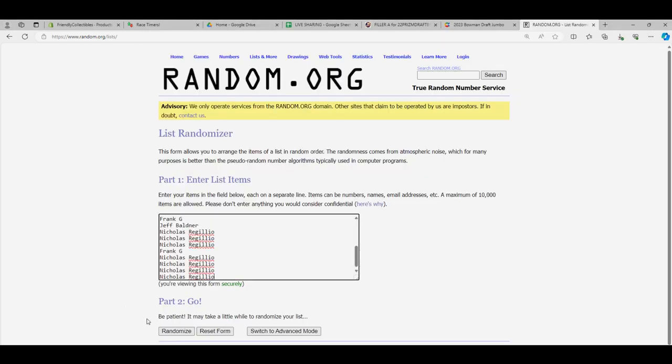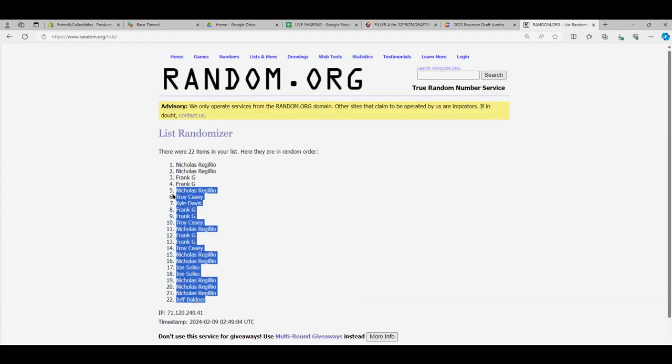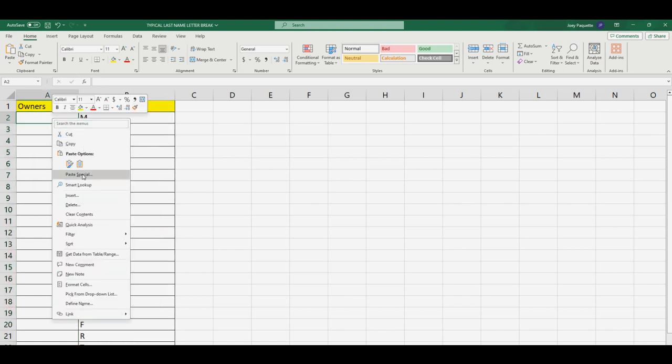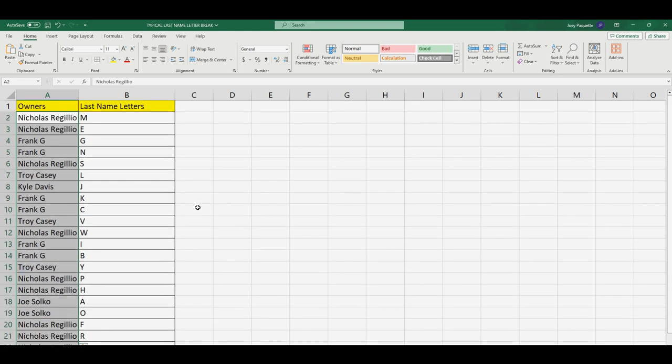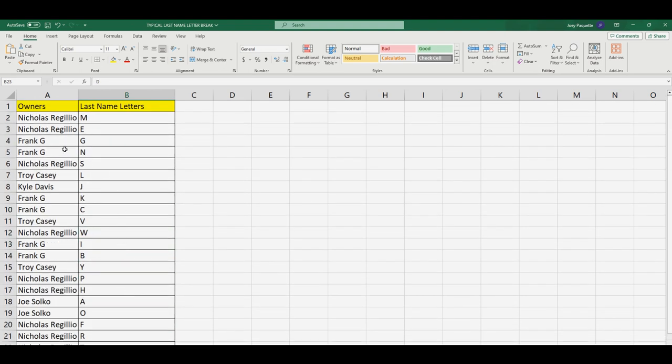Kyle D., you're at the top. We're going to go through seven times — should be 22 spots. Jeff B., you're at the bottom. Nicholas R., you're at the top. We're going to copy that list and paste special text. Here are your last name letters: Nicholas R. got M and E. Frank, you got G and N. Nicholas with S. Troy with L. Kyle, you have J. Frank with K and C. Troy with V. Nicholas with W. Frank, you got I and B. Troy with Y. Nicholas with P and H. Joe with A and O. Nicholas, you got F, R, T. And Jeff, you have D.